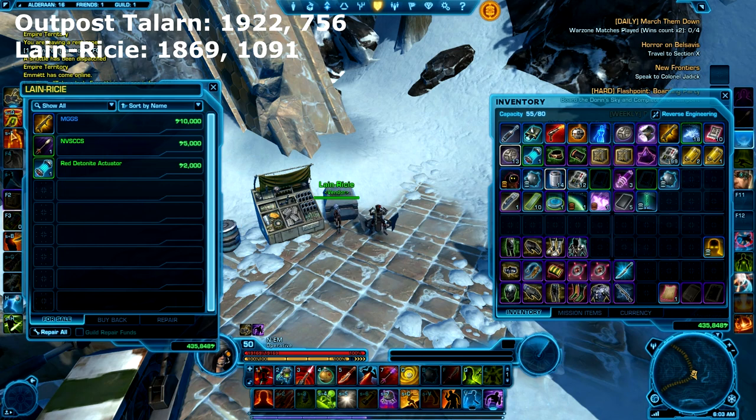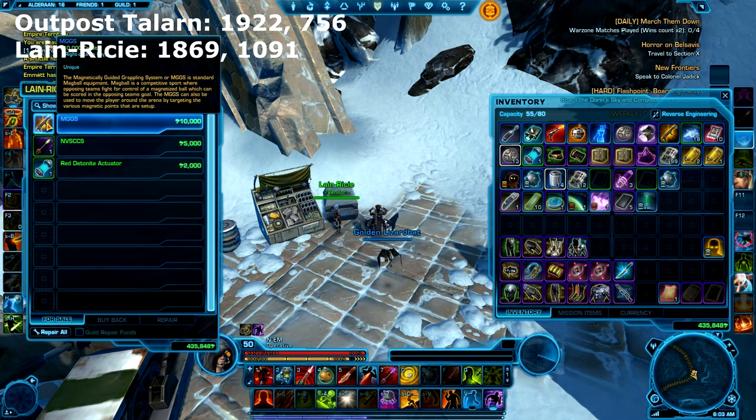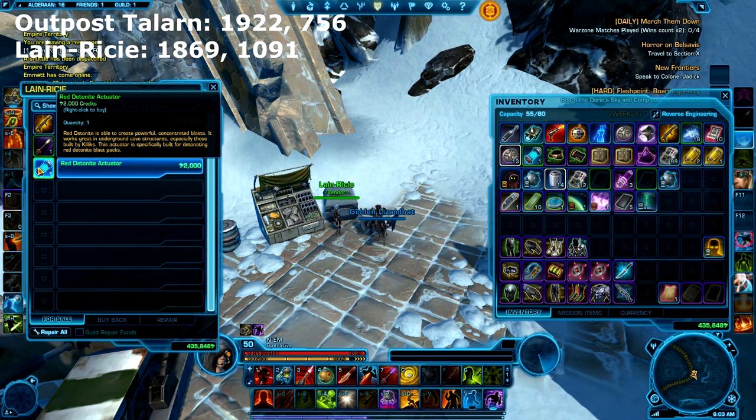Take a look. Everything you see is for sale. Here we go — now if you look in the description you'll find links to the guides for the two Datacrons needing these items.